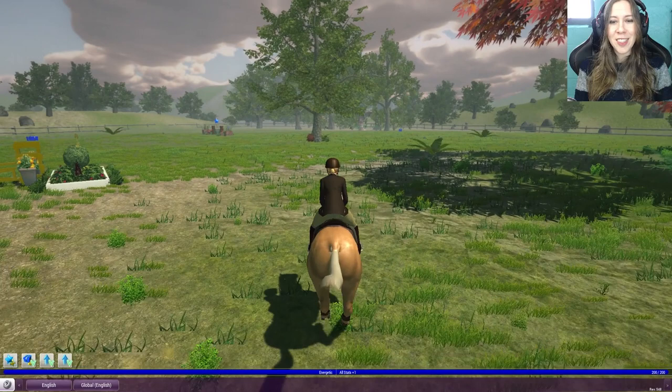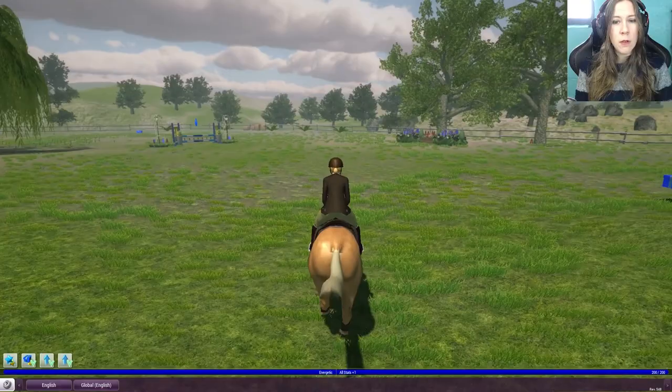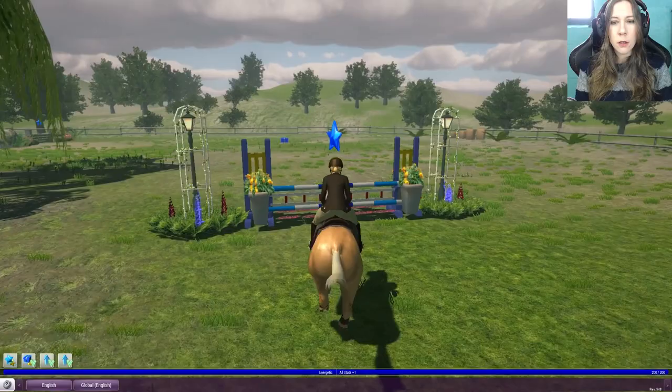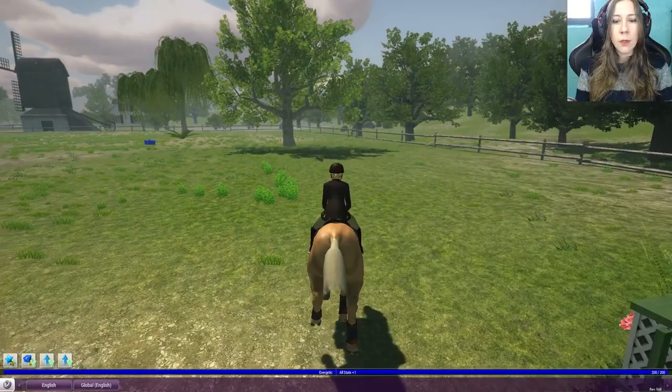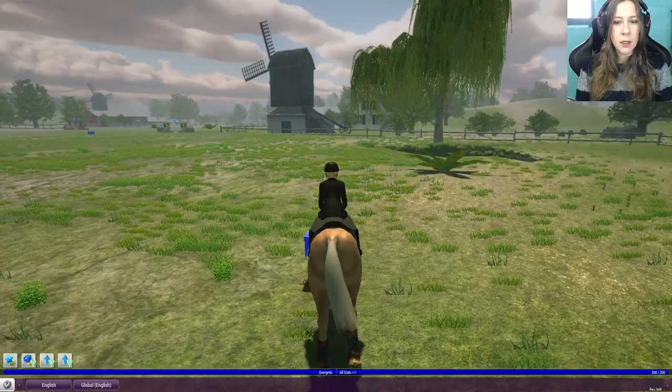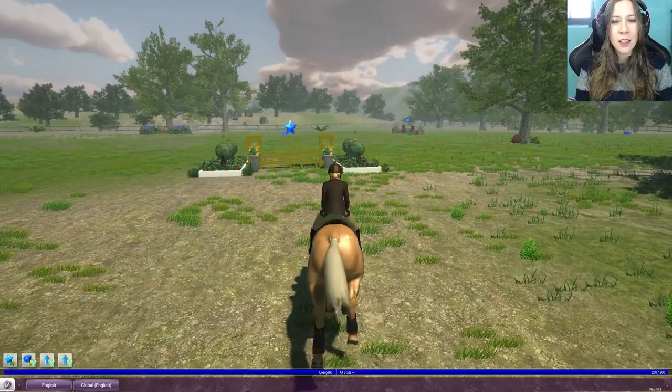Oh, the steering is really... Jump an obstacle with a star above it to get a reward. Press space bar in front of an obstacle with the correct timing to jump it. Oh, let's head over here. We did not have the correct timing at all. Oh, I hit it. I'm sorry. We didn't hit the star though — does that not count? All right, finally. Had to get the one with the dip in it.